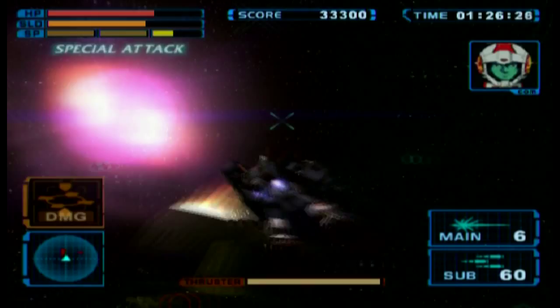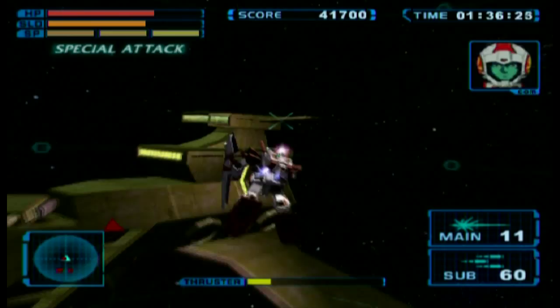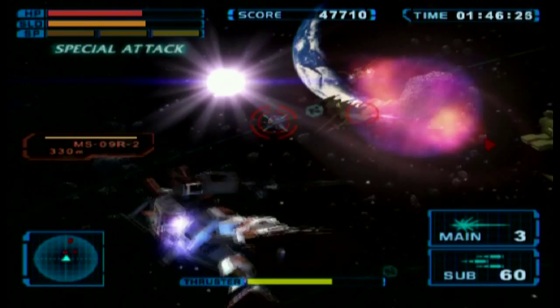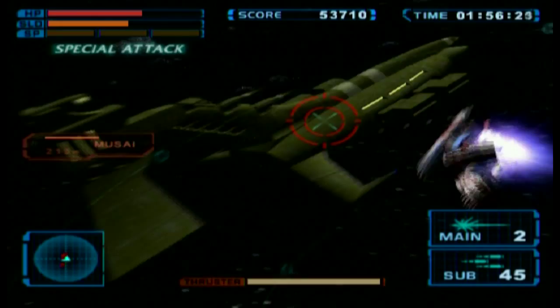I'll show the engine-disabling strategy in a second video later on. Now that I've disabled both, I can take them out at my leisure and continue farming the recurring waves. We're mostly fighting Zaku 2 KAIs along with Rick Dom 2s, which carry the giant bazooka. The Rick Dom 2s are probably the biggest pain with that bazooka, but for some reason it's a little easier for me to dodge than the normal Rick Dom's bazooka.